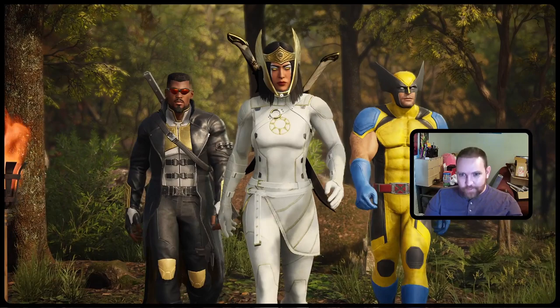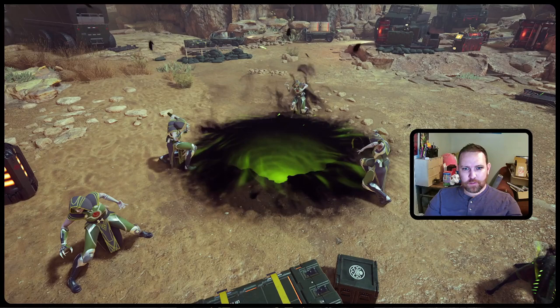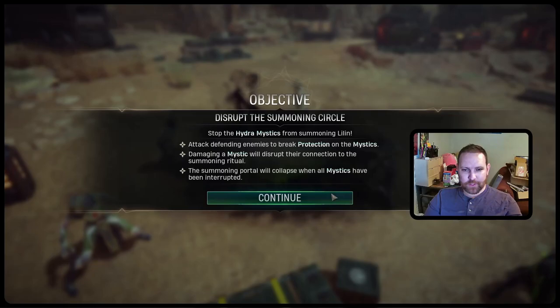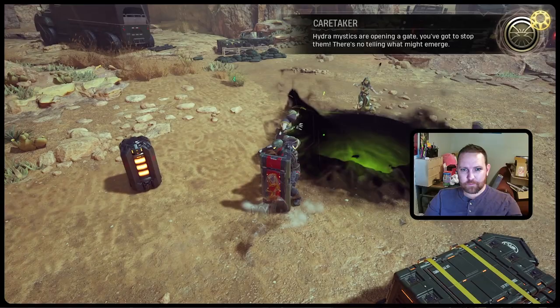Man, all that Wolverine costume is missing is the stripes. The mission objective: stop the Hydra Mystics from summoning Lillith. Attack defending enemies to break protection. Damaging a Mystic will disrupt their connection. The summoning ritual will collapse when all Mystics have been interrupted. Hydra Mystics are opening a gate — you've got to stop them, there's no telling what might emerge.